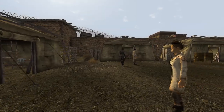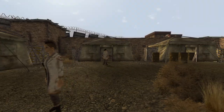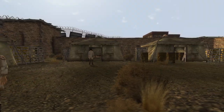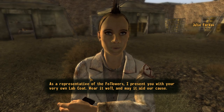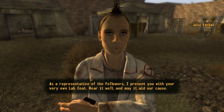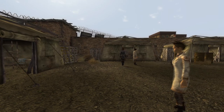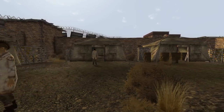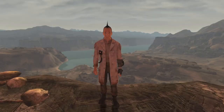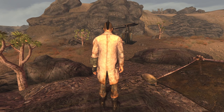Next up is the Followers Lab Coat. This is a unique version of a Followers Doctor's coat and is given to you by Julie Farkas at the Old Mormon Fort in Freeside. You will only be able to get this outfit after becoming idolised by the Followers. In order to increase your reputation with the Followers, you can either provide medical aid to Julie Farkas or complete some of her missions. The outfit grants a DT of 0, however grants a bonus of 10 into both Medicine and Science.